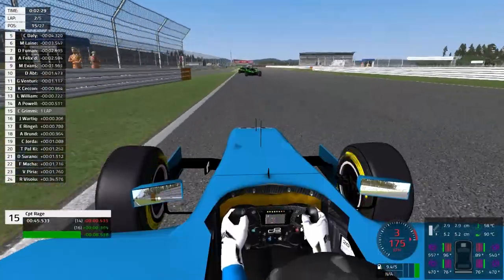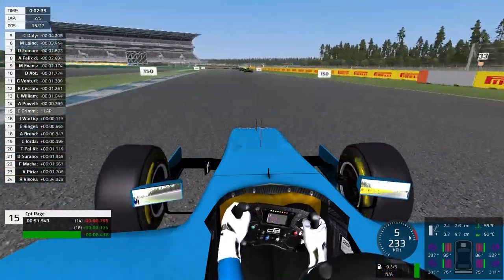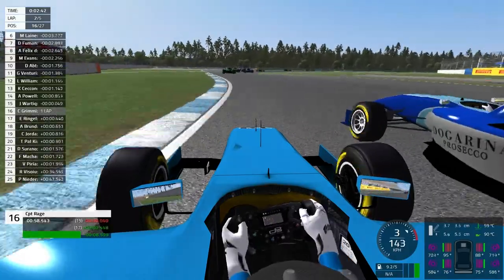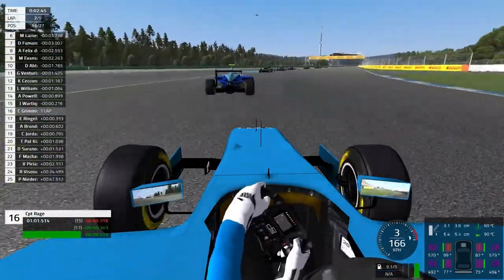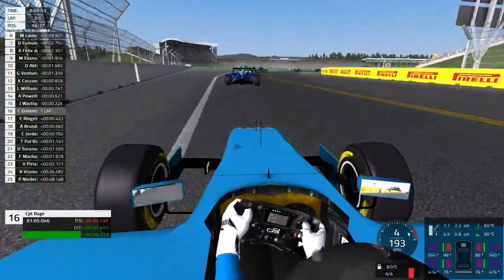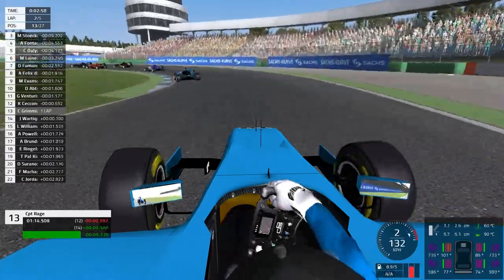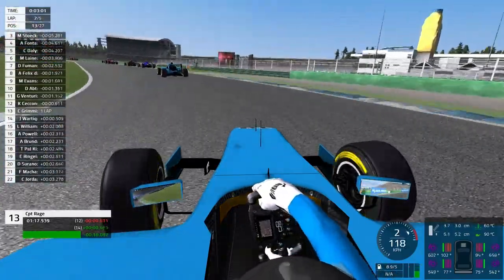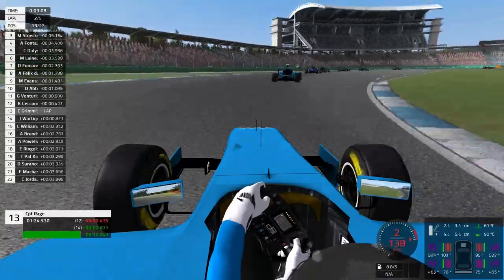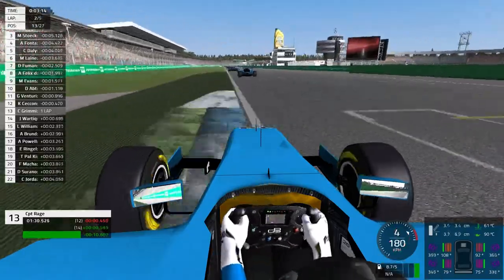That was some late braking maneuver there. Now trying to defend from Jean Vartique, the Belgian legend — or maybe not. He just sends it up the inside and actually makes it stick, very very impressive I shall say, but rather not. Now whoa, these Status GP cars are super slow there. I'll just take the opportunity around the outside of Vartique — perfect, here we go. Now Kevin Checkgun up ahead as we are at the fringes of top 10 already. Teammates cleared — that's basically a minimal goal already done.